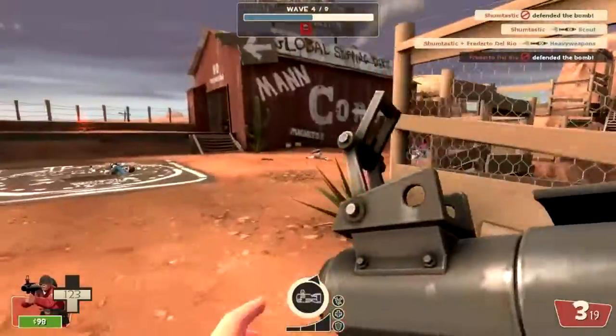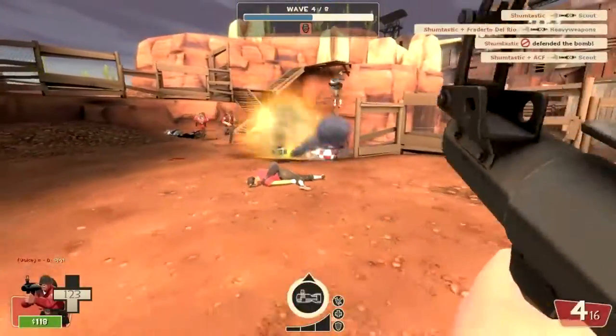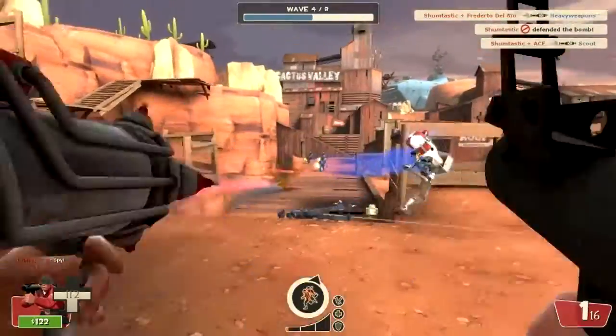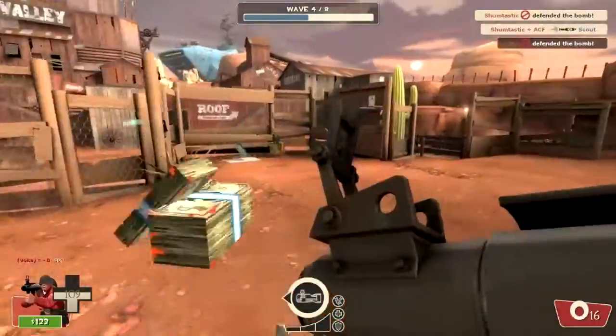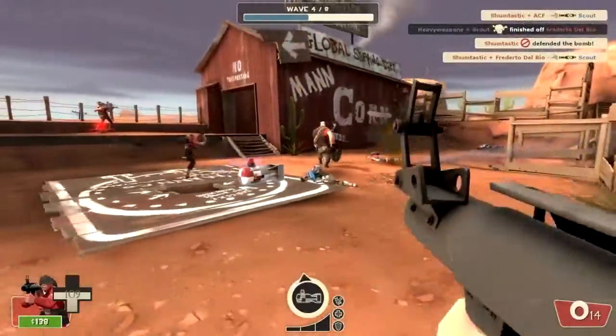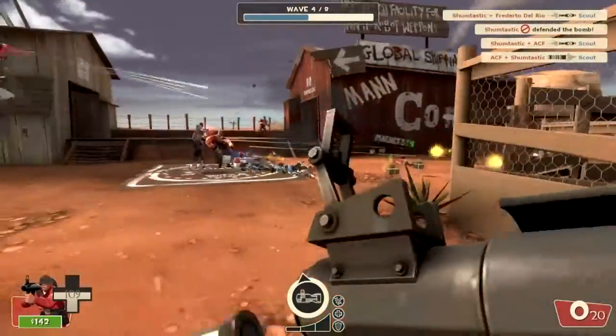We need some health, come on. We're not gonna do this round, I don't think, because we're already near enough up there. We need a pyro to be able to airblast. Damn, it's close. Scouts are too quick. We're not deploying them all, are we?